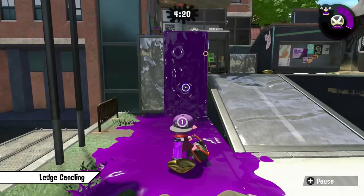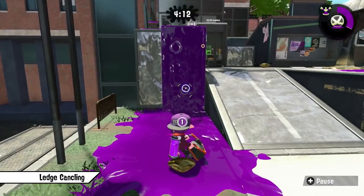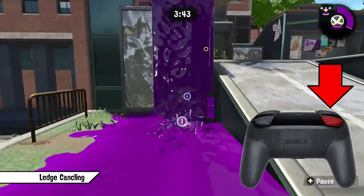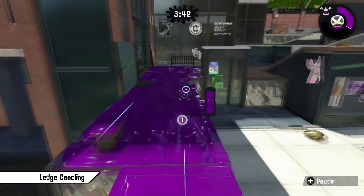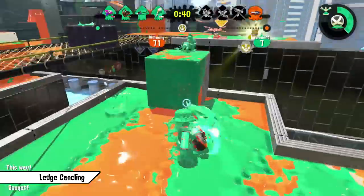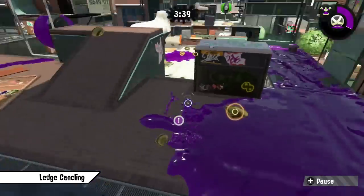The next technique doesn't really have a name yet, but I don't see everyone using it even though I think it should be common sense. I'm just gonna call it ledge cancelling for now. If you climb up a wall, don't just keep spamming the B button — this will just result in you jumping off the ledge once you reach the top of the wall. Instead you want to press ZL right before you reach the ledge, so you can cancel your air momentum and snap on the ground immediately. This allows you to get on the ground sooner and start swimming sooner as well. You can also cancel your air momentum with your main weapon, but it's only recommended if there's no ink below you yet or there's an opponent waiting for you. If there's already ink below you, just use the first technique so you can swim immediately afterwards.